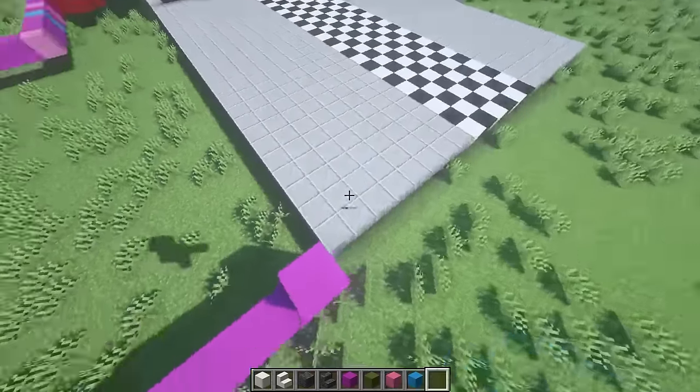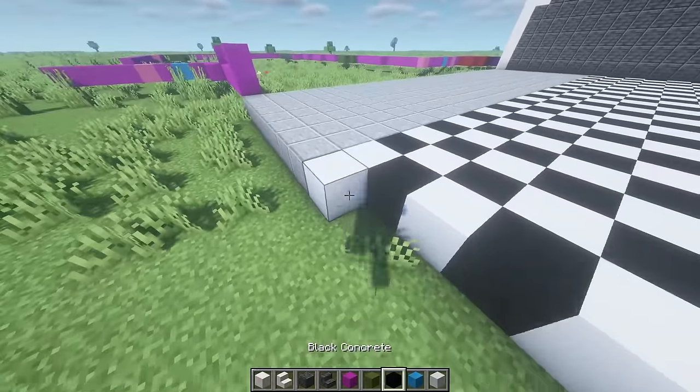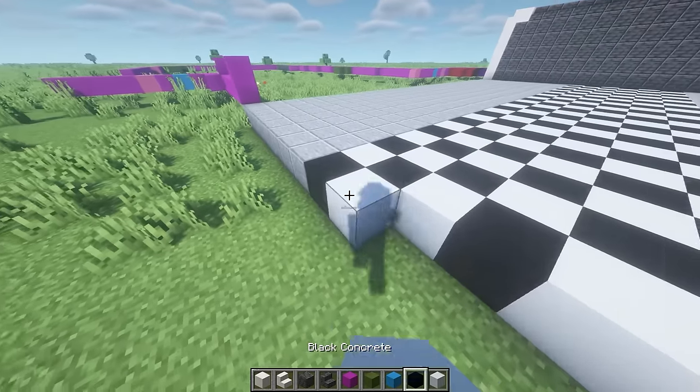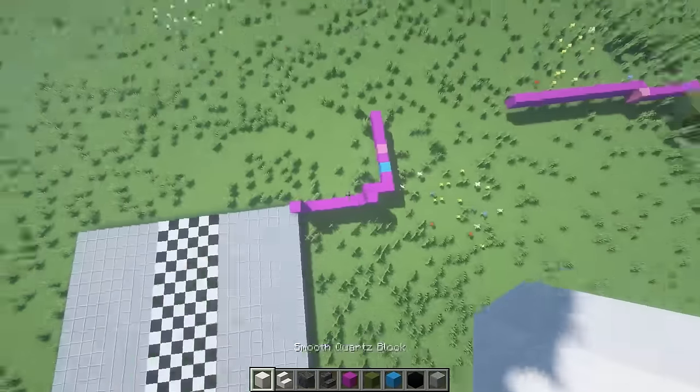As you can see this part is actually out of place, so go ahead and add one extra row of polished andesite and black and white concrete just to make sure it is all aligned.